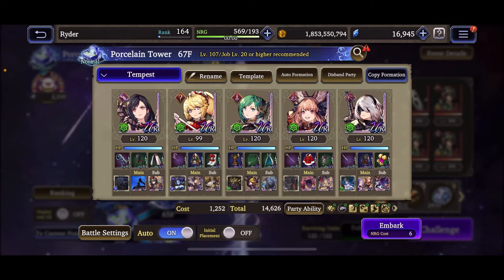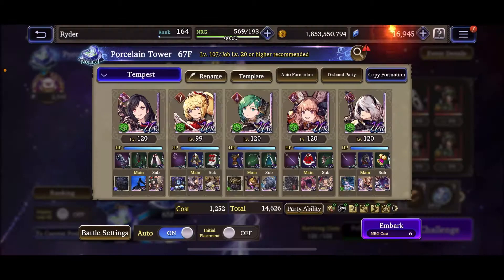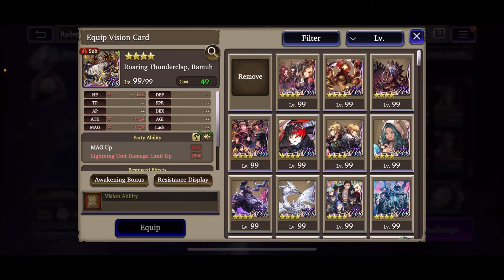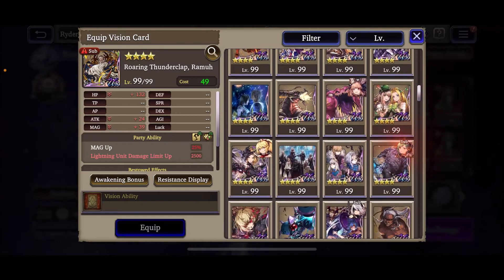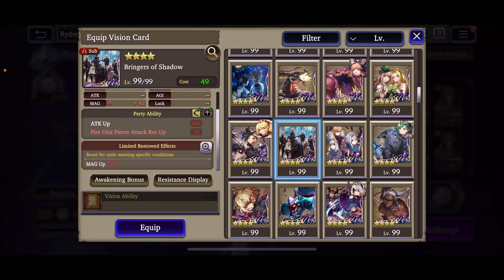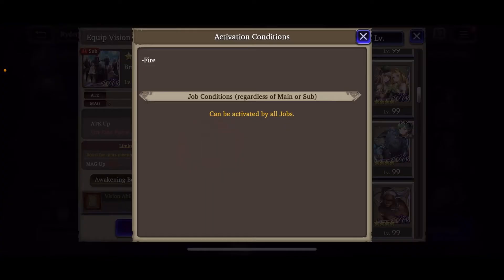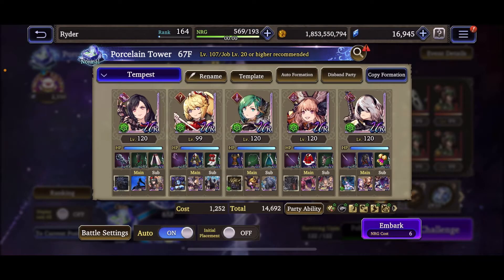Looking at her setup — Leela is already using Bahamut, so let's see which espers Ayaka has resonance with. She has resonance with Diablo, Shiva, and Siren. I think I'll leave her on Shiva since she's the fastest. For her primary card she's running Helena, so everyone gets a speed boost to the entire team. For her secondary card I'll switch her off Ramu and put her on something more defensive — Bringers of Shadow. It'll still give her a basic magic stat and some HP, and gives Attack Up to the rest of the team.